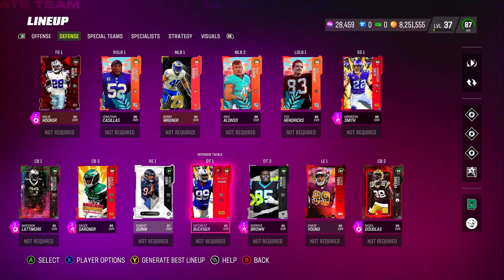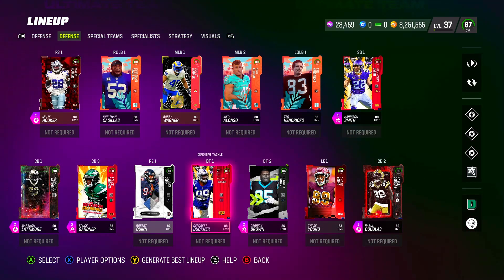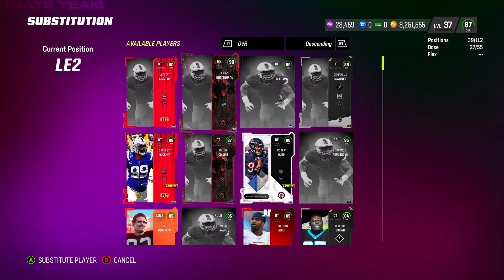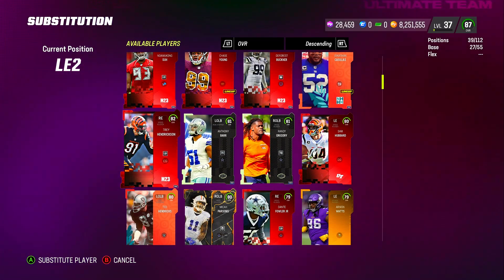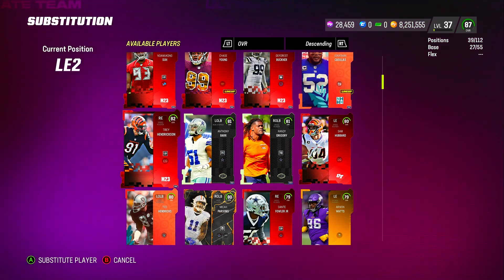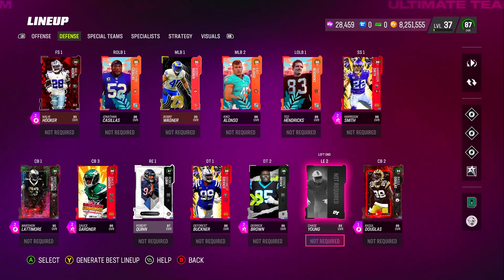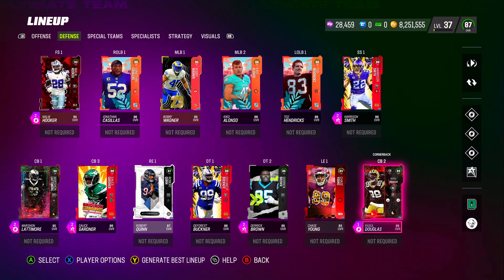Your D-line right here is good enough to go out there and compete. Your defense will function pretty well — it may not be the greatest, but it is going to make a difference. I actually have an 84 overall Trey Hendrickson on my top squad, and believe it or not that 84 overall was causing havoc on other people's squads.